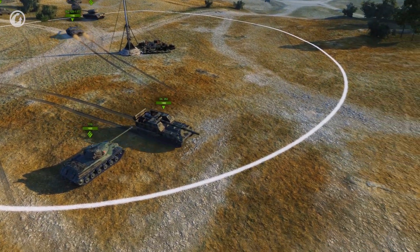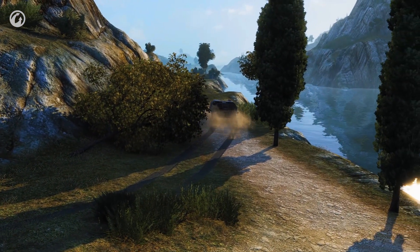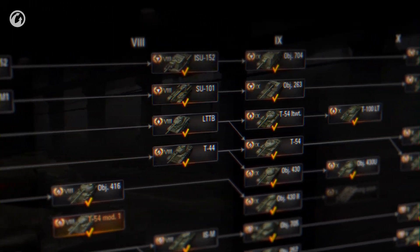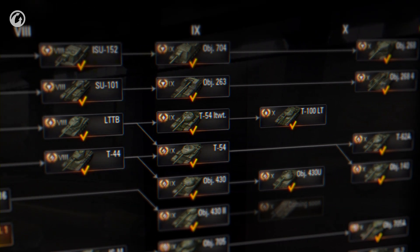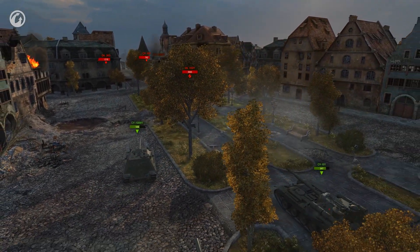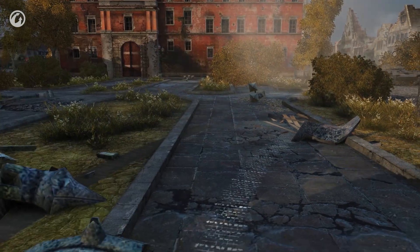There's also a controversial vehicle at the top of the branch. Some players like it, but the Object 263 is rarely met in battles. To solve these issues, we decided to rebalance the whole branch. According to the plan, this should be a branch of Assault Tank Destroyers, balanced for battles at short and medium ranges. The SU-101-M1 and SU-101 will keep their positions, with some characteristics significantly changing for the better, making them more convenient for close combat.